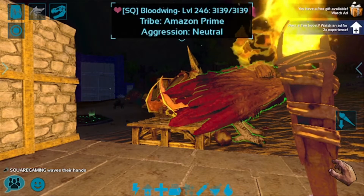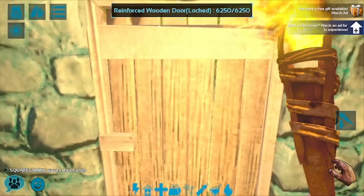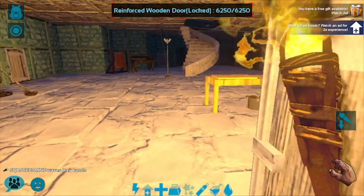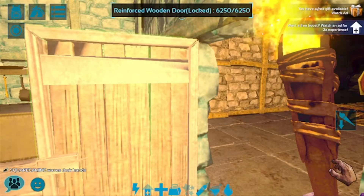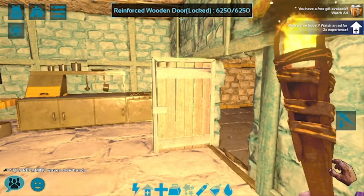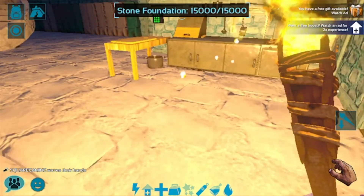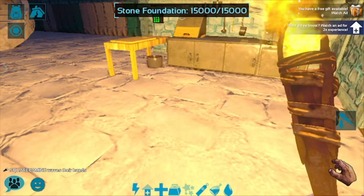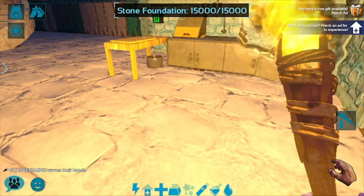Let's get right into it. Right now I'm just going to show you my base. As you can see, it is painted with an aqua color. Let me just close the door. Most likely it's going to be really laggy because if you look at the base and then you look at how many dinos there are, I'm pretty sure it's going to be laggy.